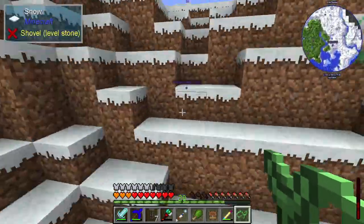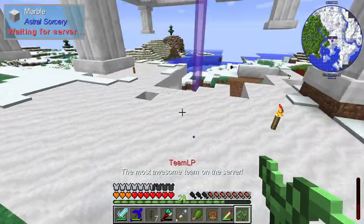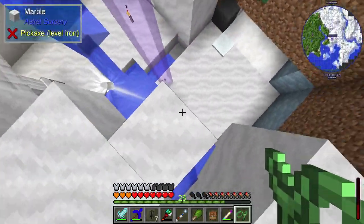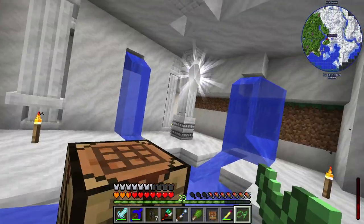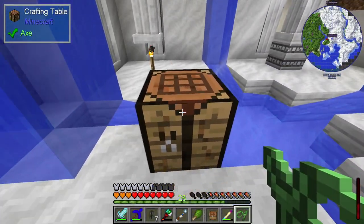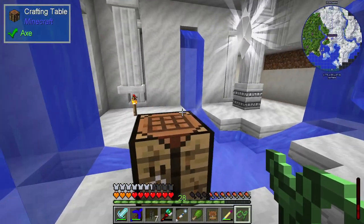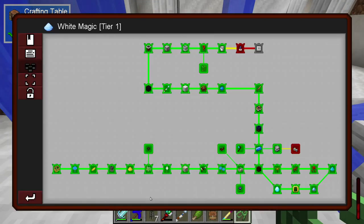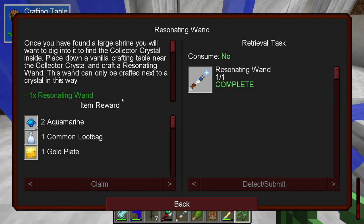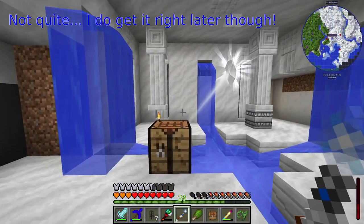It's worth showing off the temple that we found. There's this temple made out of marble, which is very pretty, but the important part is that down here there is this floating crystal which is completely indestructible. With astral sorcery, if you put down a crafting table close to one of these crystals — and this is apparently close enough — you can then do magical constructions in here. That allowed me to make the resonating wand: place a crafting table near the collected crystal and craft a resonating wand. So I've got that now.